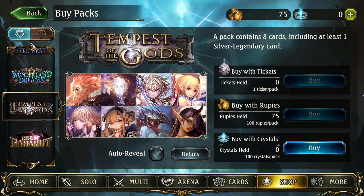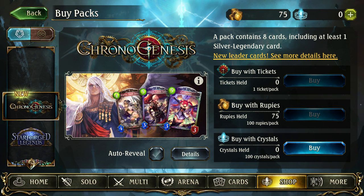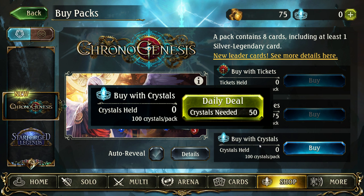Below that is the set selector, where we choose which collection of cards to purchase. The preview window shows exciting cards you can find in that set; you can also use the details button or visit community sites to see exactly what's in each set and the chances of attaining specific cards. The purchase buttons on the right let you buy packs using tickets, rupees/gold, or crystals. Notably, crystals allow you to purchase one pack per day at half price — slowly using up crystals on this daily deal is the most cost-efficient way to acquire cards from a specific set.